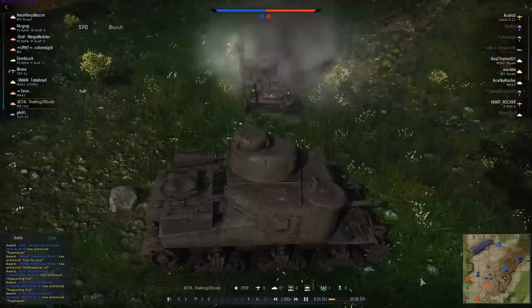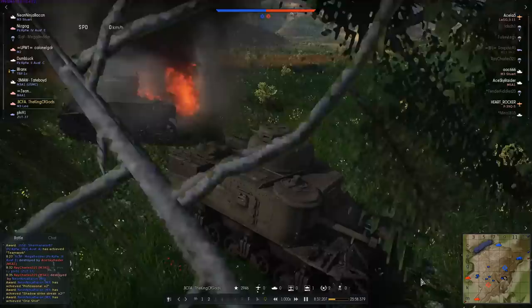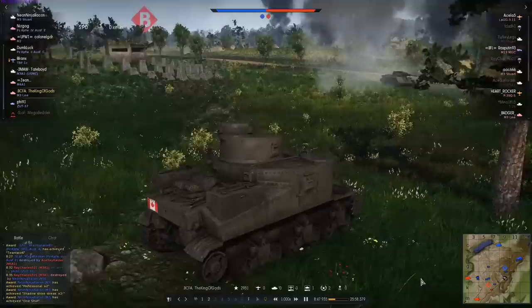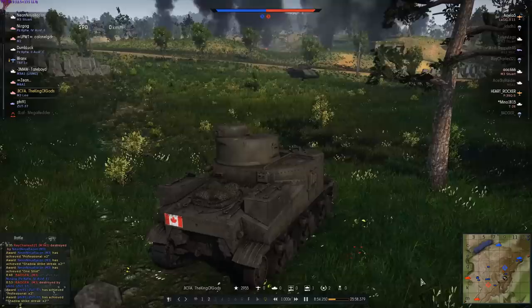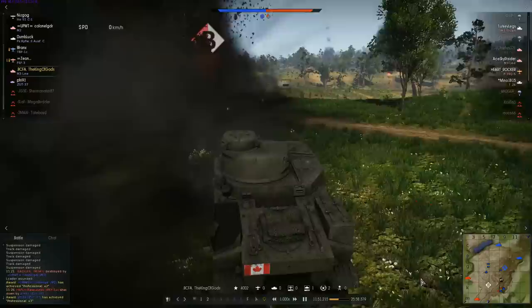King of Gods' tank is a complete write-off at this point. He hasn't had an opportunity to stop and repair all the damage he took from practically the first shot of the entire game when his engine was set on fire — that fire spread to every single module and crewman. His tank is completely wrecked. For the first time since the game started there's nobody around him but friendly tanks, so he's going to start getting this thing repaired. He spent almost a full minute repairing it, and then immediately wrecked it again.